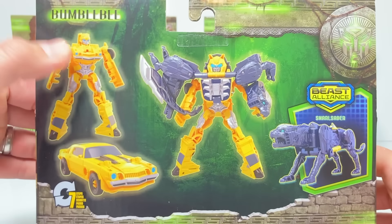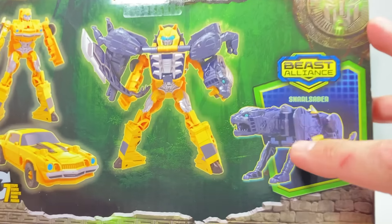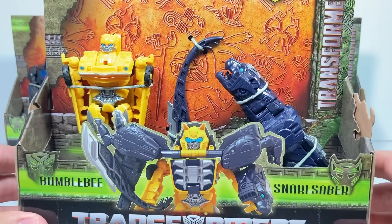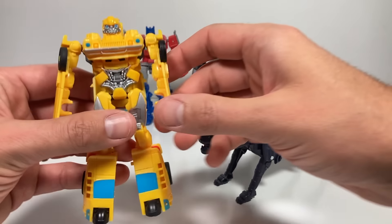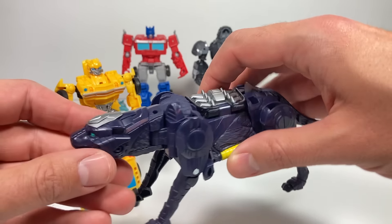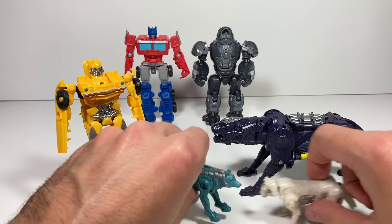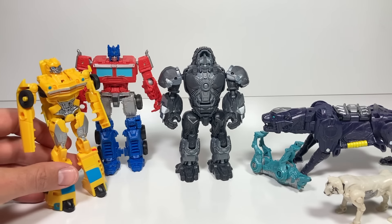Flip it around to the back — you can see that Bumblebee can actually transform into his vehicle mode, which is pretty cool and pretty simple too, seven steps. But the most exciting part is the fact that this panther can transform right onto Bumblebee and give him really cool armor. Bumblebee and Snarlsaber are unboxed and ready to go. Bumblebee's looking a little smaller than usual, but Snarlsaber is going to jump on him soon. Snarlsaber is looking huge, especially compared to the weaponizers from last week.